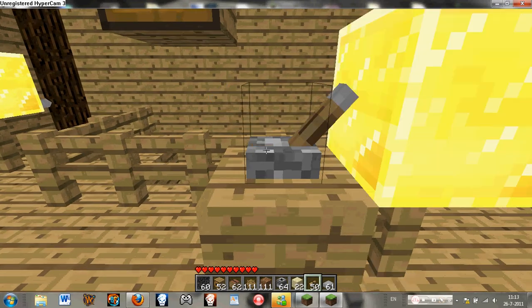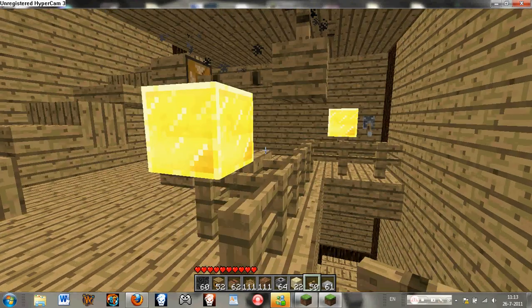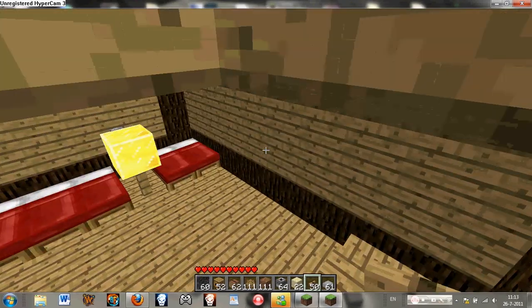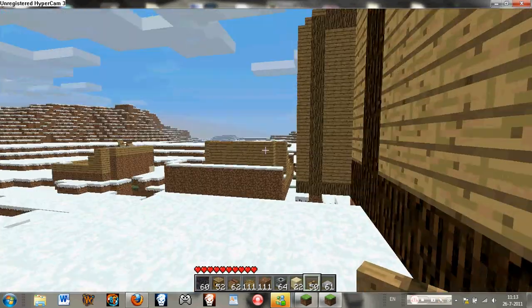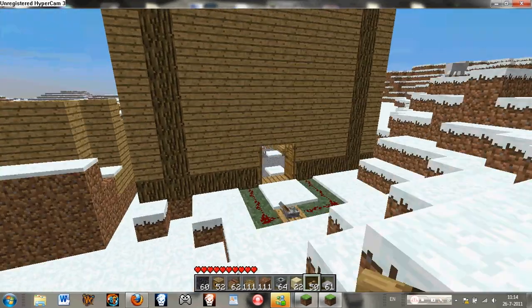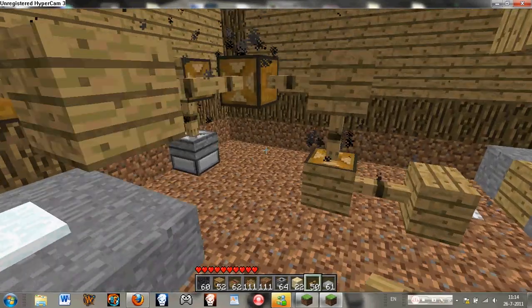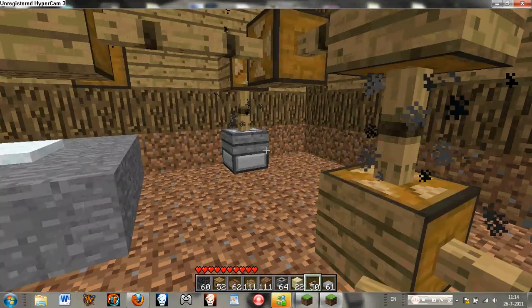This is a lamp — it's really nice. When you use Better Than Wolves you get these nice lamps that are better than glowstone. They give more light and they look better. Now I'm going to show you my water mill — it's not really big yet because I'm not done. Here I have a saw and another millstone.